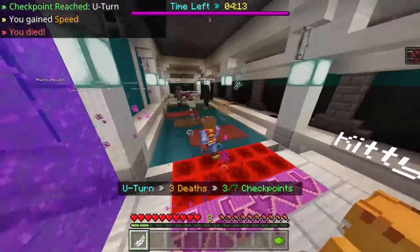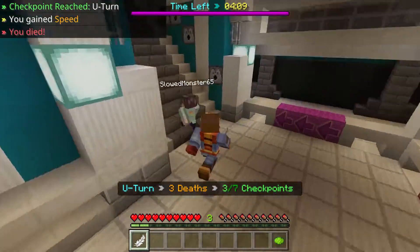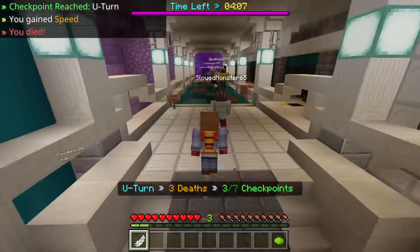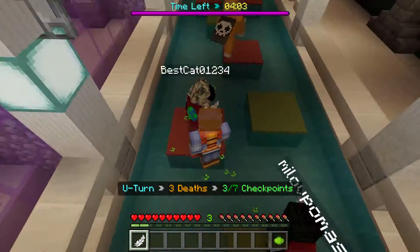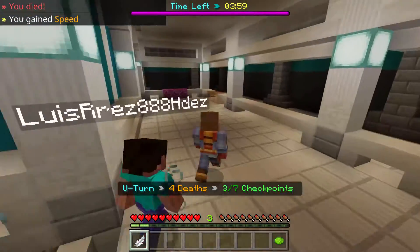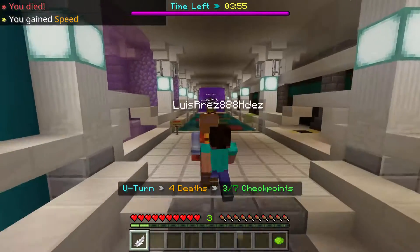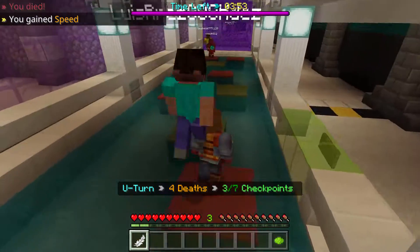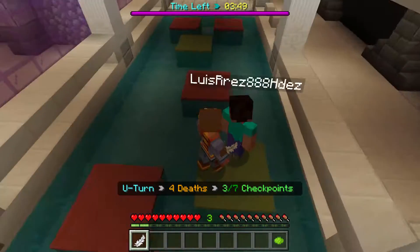There's the next checkpoint — second checkpoint! Arrows come out of that place. I'm across now. I have to climb up these stairs without getting hit by an arrow on the side. Oh, I fell down.